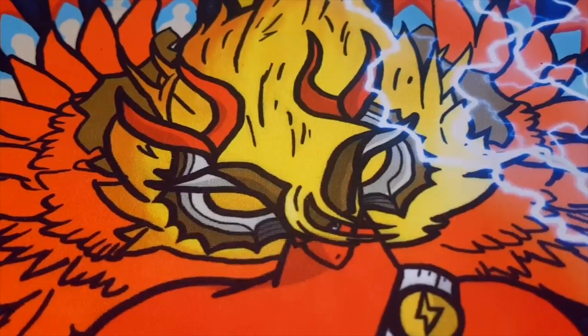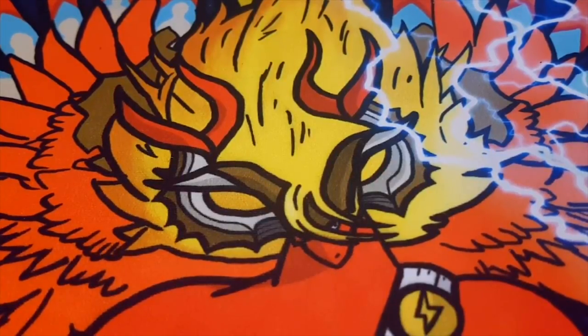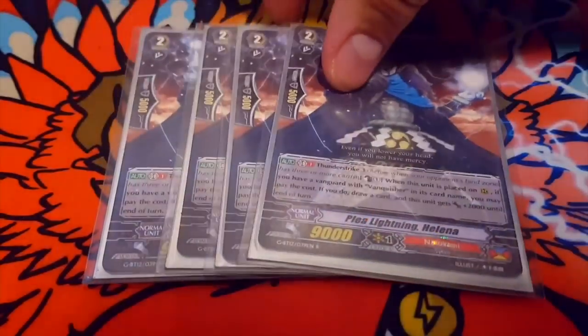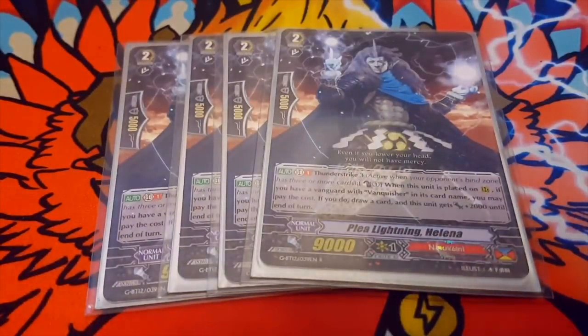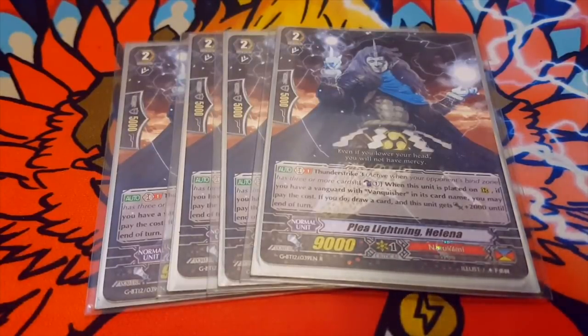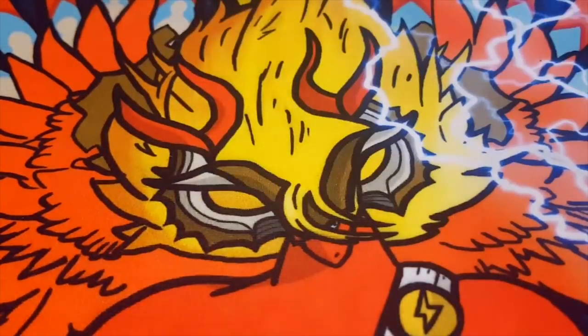Next we run 4 Play Lightning Helena. Her skill is Thunder Strike 3, counter blast 1. When this unit is placed on rearguard circle, if you have a Vanquisher vanguard, you may pay the cost. If you do, draw a card and it gets 2k. So it's a 1-for-1 — pretty neat.